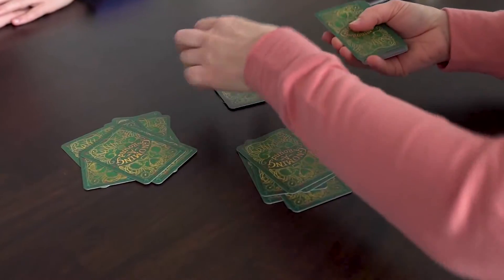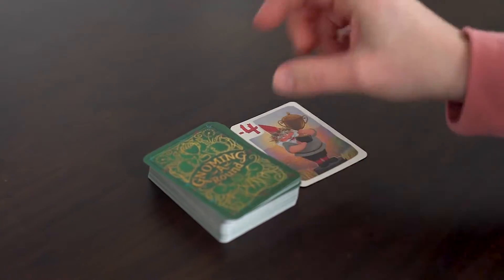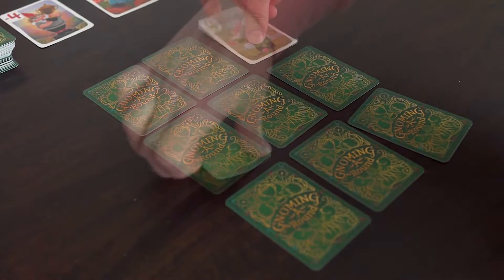Shuffle the cards and deal 9 to each player — no peeking. Then place the deck in the center of the table and flip over 2 cards beside it to start the discard piles. Arrange your cards in a grid like this, then flip over any 2 cards of your choice.